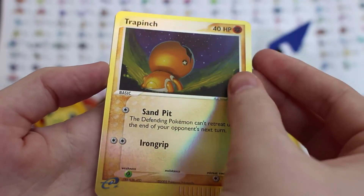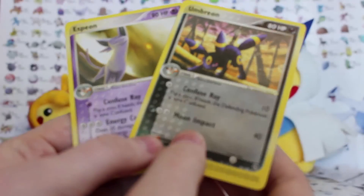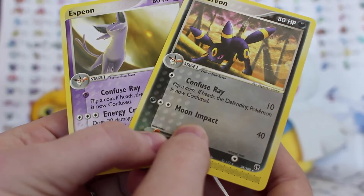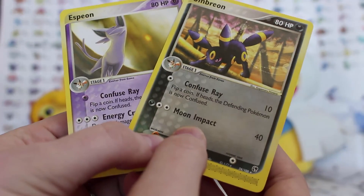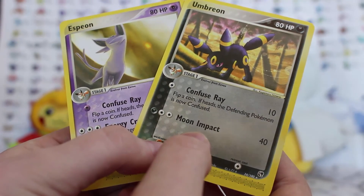Oh, a reverse Trapinch - looking for the scares - and an Umbreon! Nice, so we got an Espeon and an Umbreon, which is exactly what I wanted, because everyone should know that I collect all the Eeveelutions because they are the best of all time. And yeah, very cool. Let us know if you'd like to see more of these packs, and we'll see you next time. Bye!